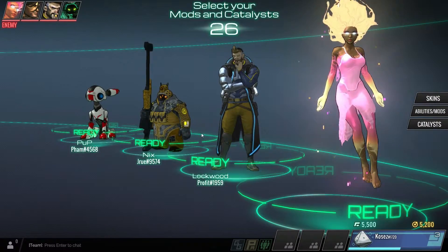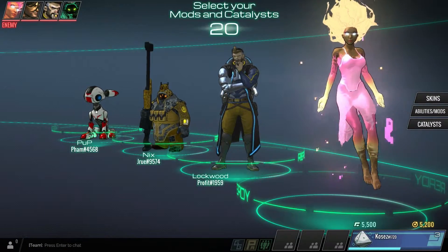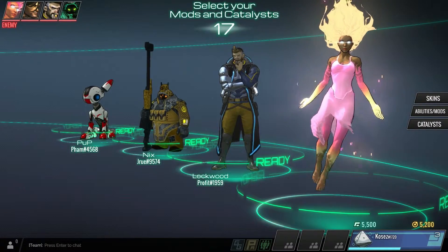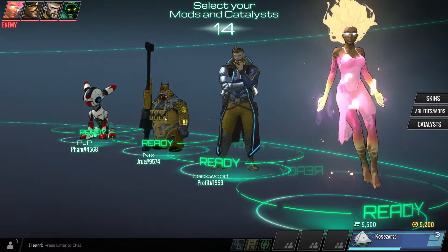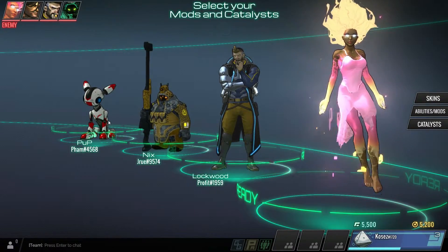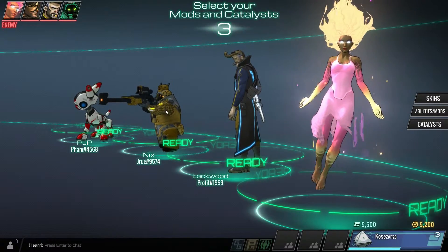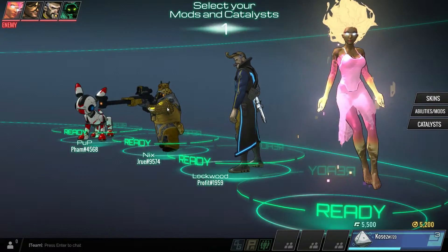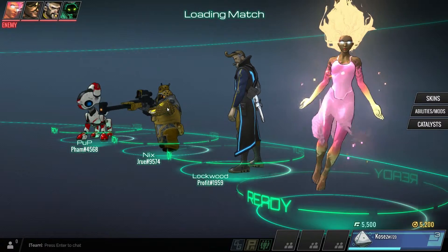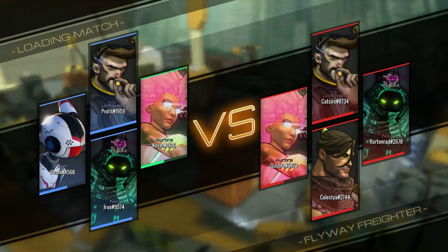Match found. So who do we have? Lockwood, Nyx and Pup — three damage dealers. Pup could be a frontline, but he usually isn't considered one. These are pretty much only damage dealers, but that's fine. We'll probably lose the game because I don't know how to play, but it's all good. Nyx is a very good damage dealer — he can go stealth and has a huge range, so he can stay way at the back and just kill everyone. This is four versus four.